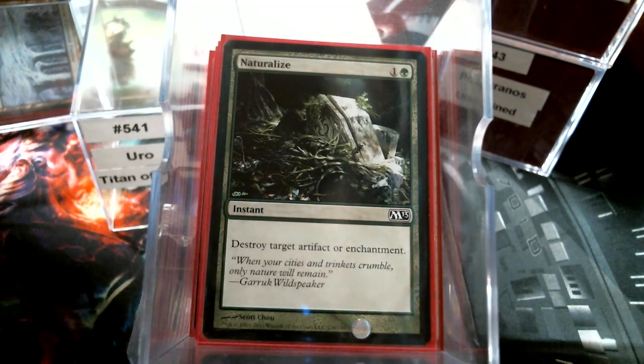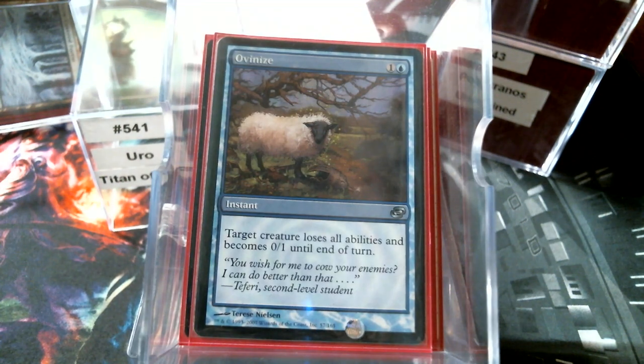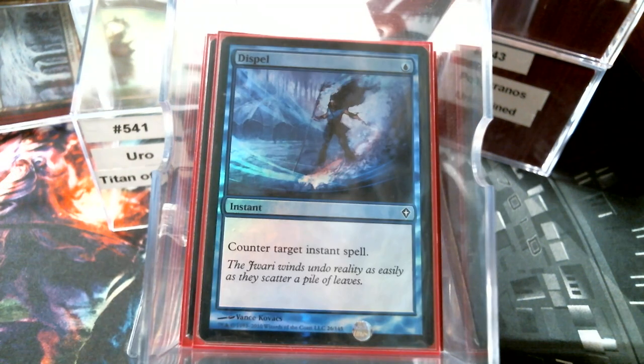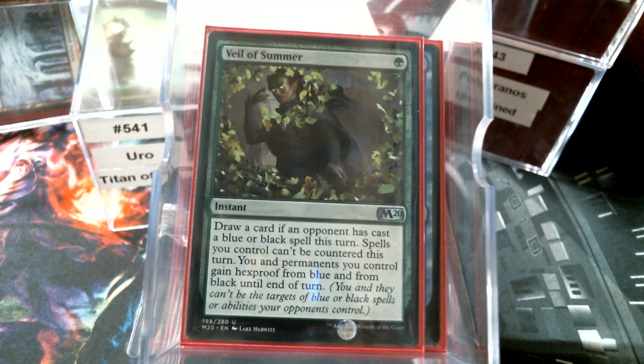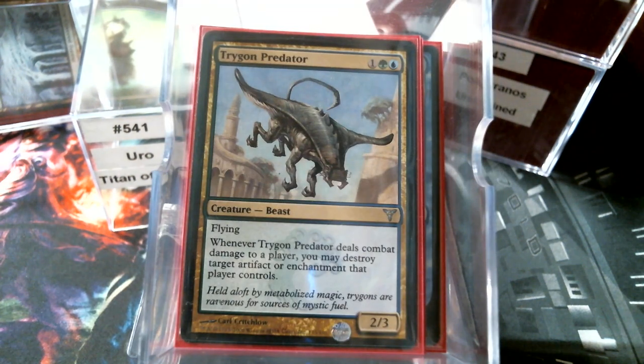We have Naturalize, Return to Nature, Ovinize, Mystic Repeal — y'all know I love that card — Dispel — man, I love Dispel — Narcissistic Reversal, Veil of Summer — don't have to tell you how good it is — Spell Pierce, and Trigon of Predation, because this is repeatable artifact and enchantment destruction. Right now I feel like that can't be valued enough.